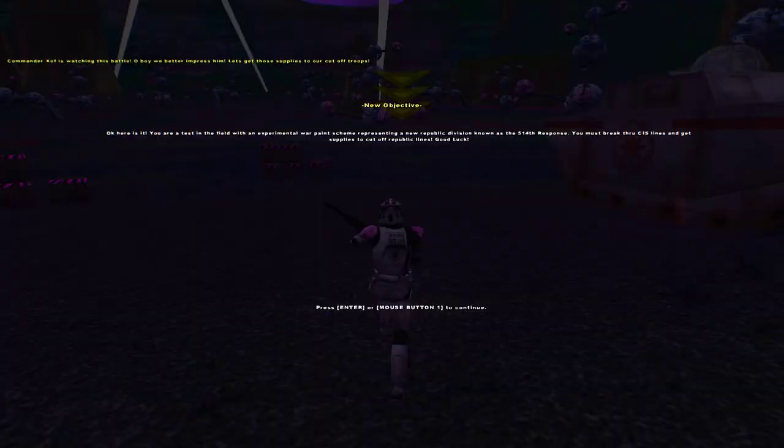The mission briefing says: You are a test in the field with the experimental war paint scheme representing the New Republic Division, known as the 514th response. You must break through CIS lines and get supplies to cut off Republic lines. Good luck.